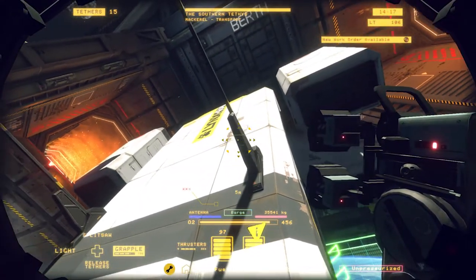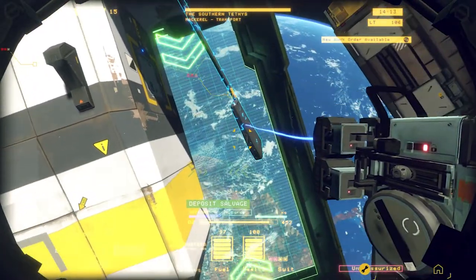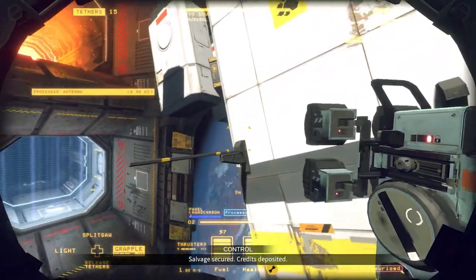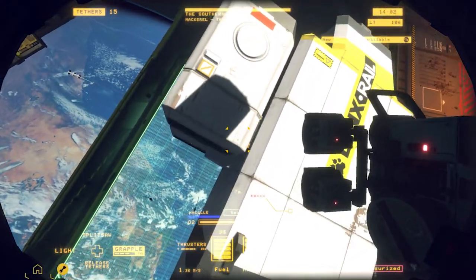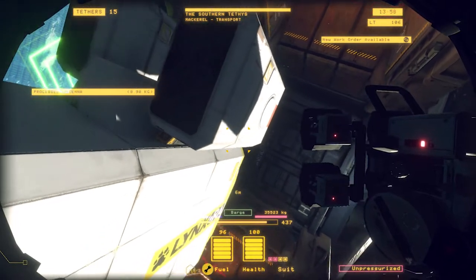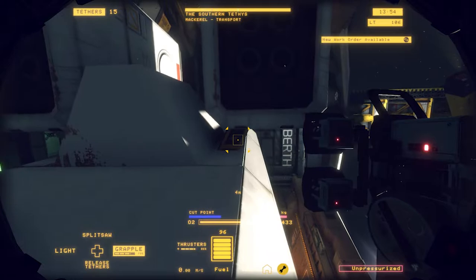Everything on this ship is worth something. This antenna is worth something — go ahead and throw that down there to my barge, get a little bit of credits for it. I've been playing this for about 5 or so hours, so I'm kind of used to the controls. The controls — you're flying in space, so not easy.